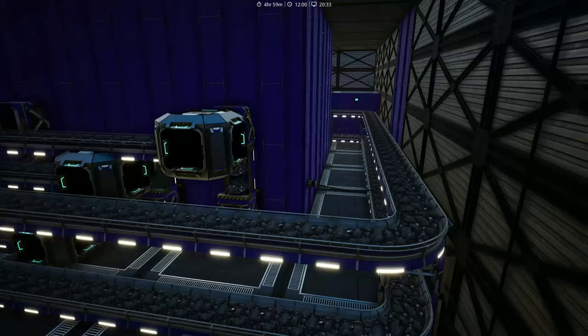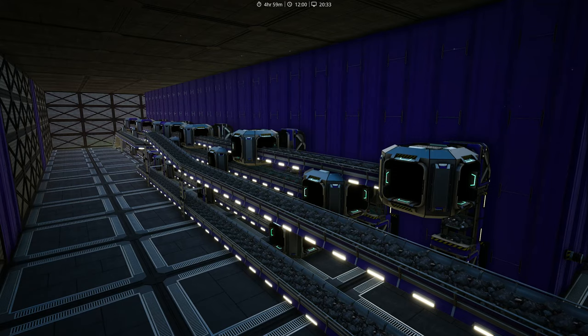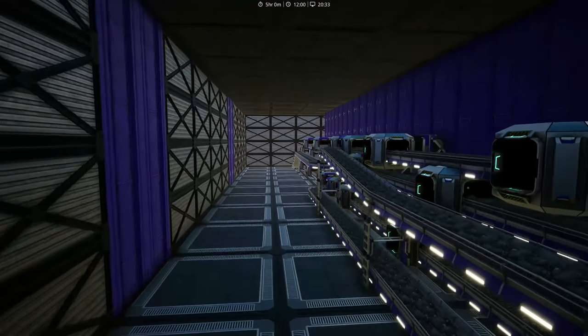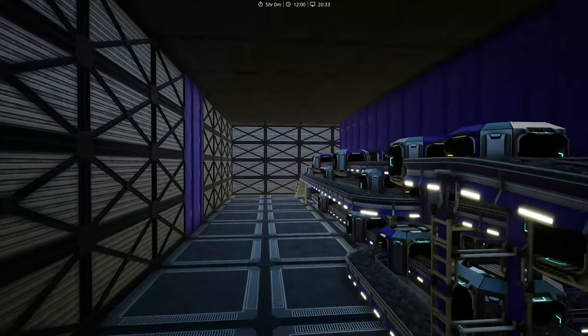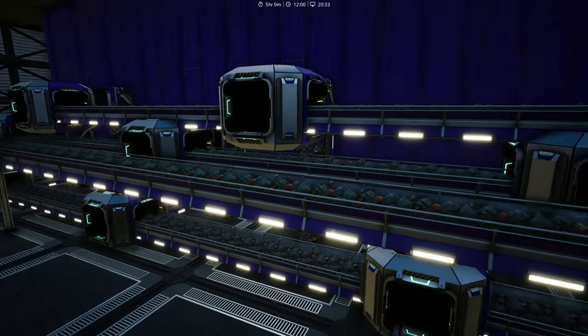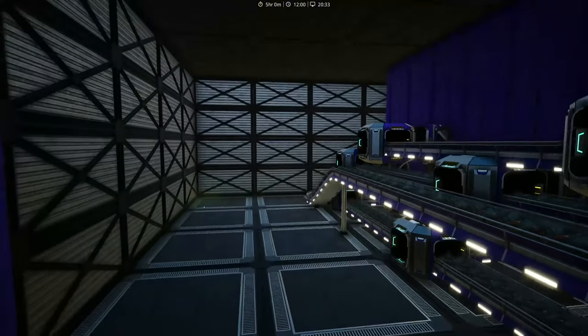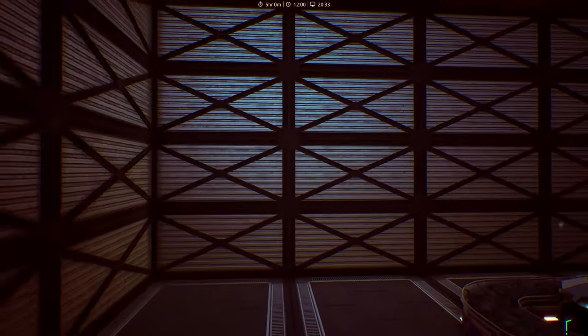This is the new logistics area. I am also using the Iron Alloy Ingots alternative recipe, which makes 50 ingots per minute, as opposed to the standard 30 per minute in the smelter.